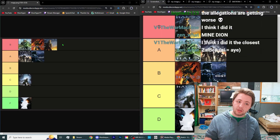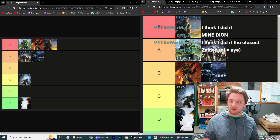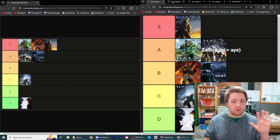First submission: Halo 3 in S tier — I have Halo 3 in S tier. Halo 1 in A tier — I have it in S tier. Reach in A tier — that matches what I had. Halo 2 in B tier — I put it in S. ODST in B tier — I had it in A tier, so only one tier off. Halo 4 in C tier — that's what I put, so that's pretty close.